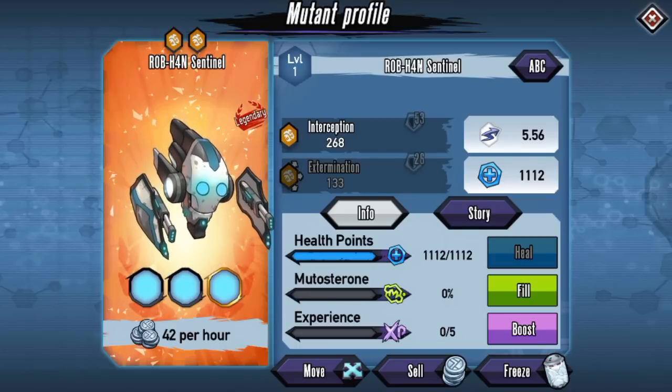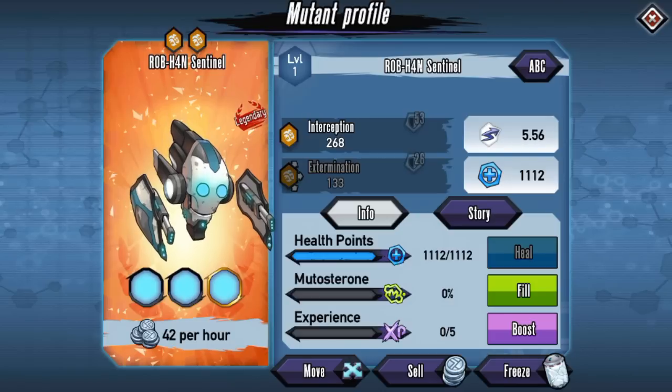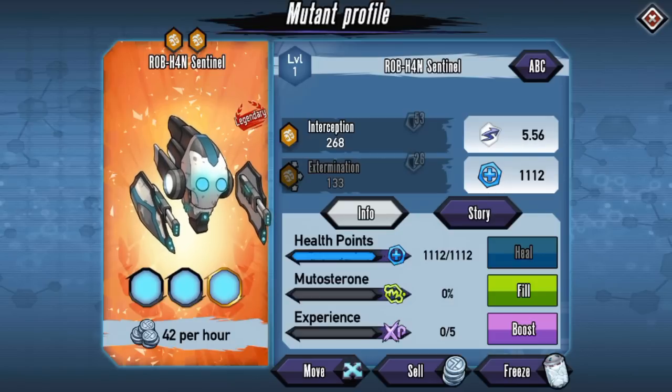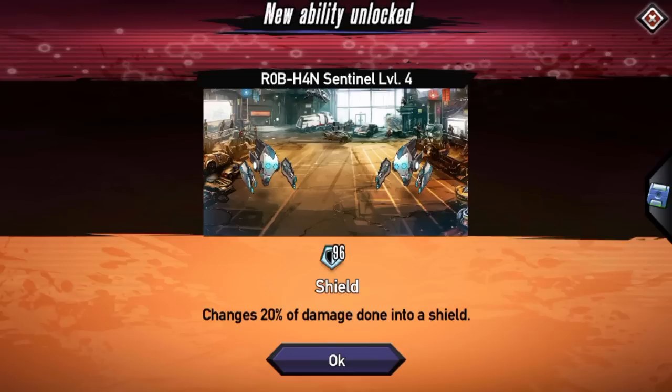Let's check it out — 5.56 speed, so it is considered a mid-tier speed mutant. We do have Interception as its first skill and Extermination as its second, which is a trio attack as well. Overall it's mid-tier, not the best.